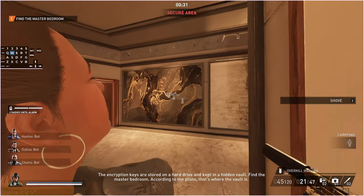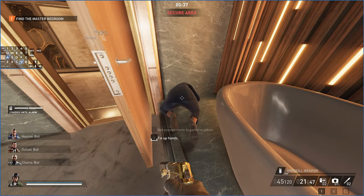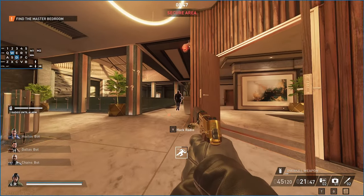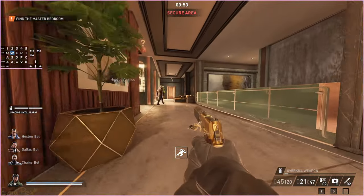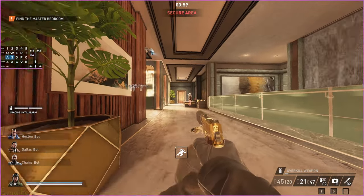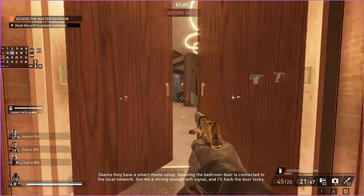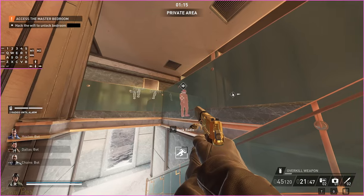The main thing I didn't talk about much last time were the guard paths, because there are basically three distinct guards on this difficulty that patrol the upstairs in very different ways. You have this guard who stands here and looks this way, stands outside that door, then walks over here and stands next to the elevator. After standing next to the elevator he walks all the way over here, looks out this window, then walks into this room, admires the giant face, then walks back out the door and stands over there again.